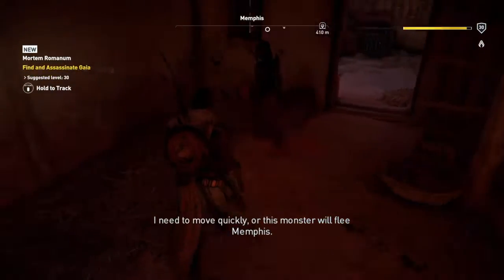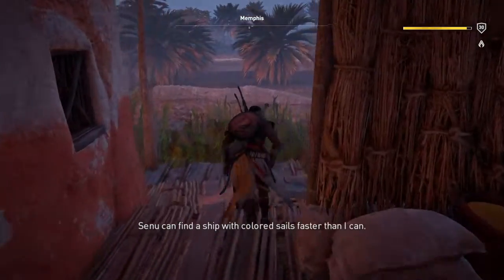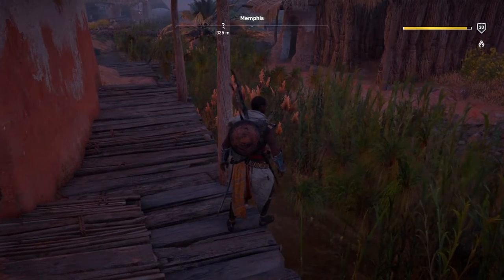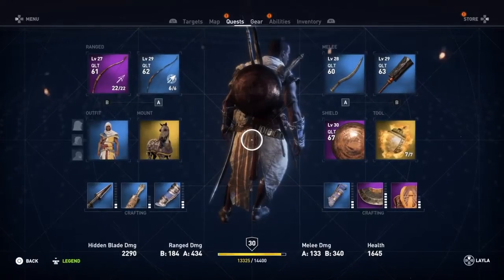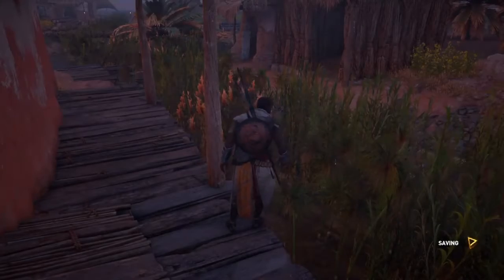Okay, so we're off to kill. The monster will flee Memphis. Senu can find a ship with coloured sails faster than I can. So that's what we're going to do. We've got to trigger it, because for some reason it didn't trigger the mission properly. There it is — Mortem Romanum.